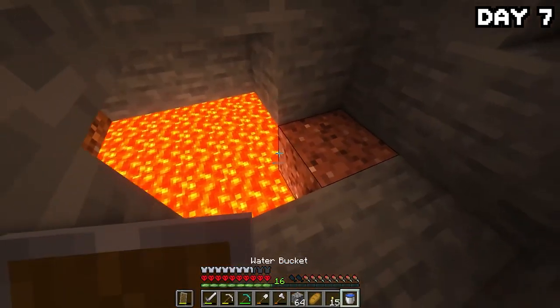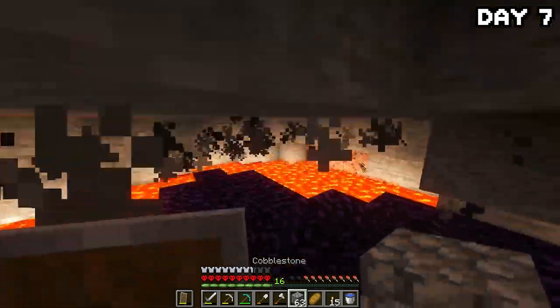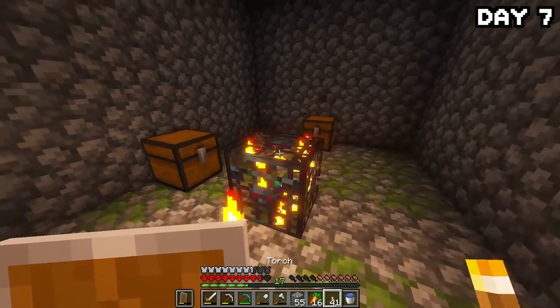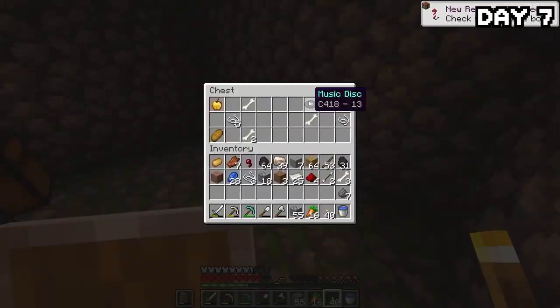I found a lava pool but there was nothing down there, so I'll leave it for now and come back when I want obsidian. I also found a mob spawner while I was down here — sadly it was a zombie spawner, but I got a load of string from the chests, so now I can make a bed.